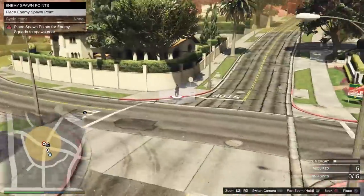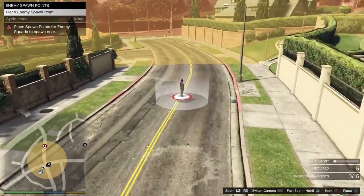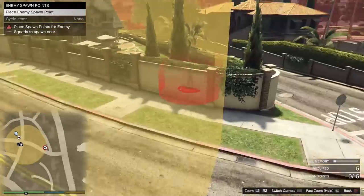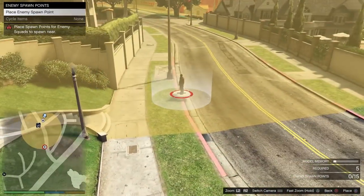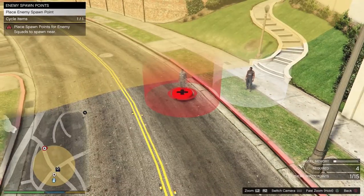For enemy spawn points, this is wherever you want them to spawn. I would recommend right here because you can see them really easily, but this is all preference — wherever you want them to spawn from. You need to set five.